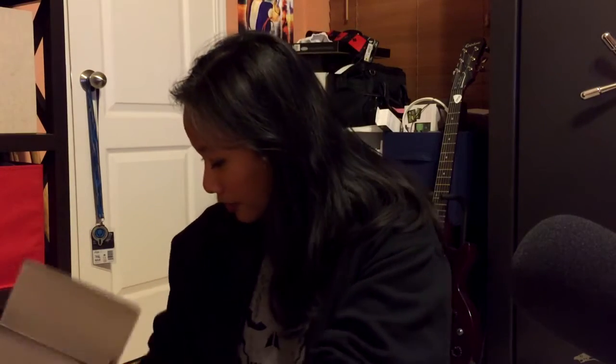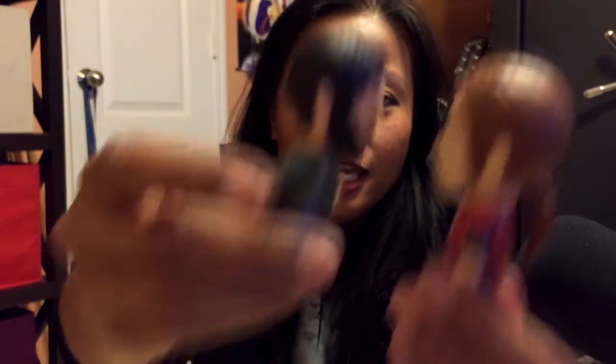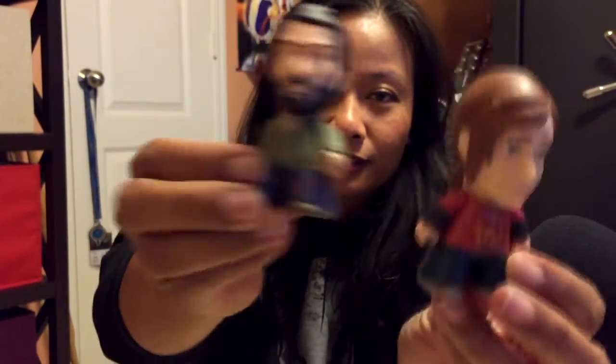Nothing else in here? Just a box. There we go — we got Ellie with her ponytail, and we have Joel. So we got them together. Hi Joel. Hi Ellie.